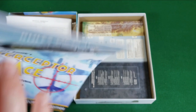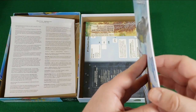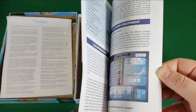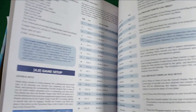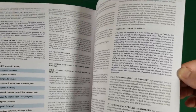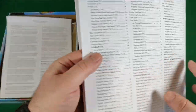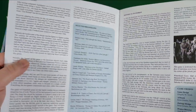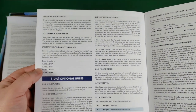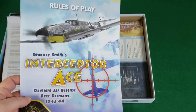Rules of Play — nice looking rulebook. I expect this out of Compass at this point. Compass Games releases fantastic component games, fantastic looking, with good rulebooks. Lots of color pictures and examples all over the place — game setup, combat, all kinds of examples. I think it should be noted that they do really well with their rulebooks. Looks like a total of 20 pages of actual rules, some optional rules on pages 20 and 21.